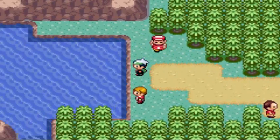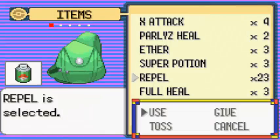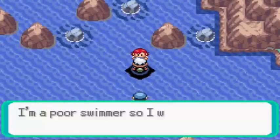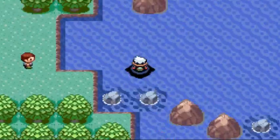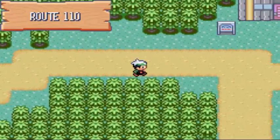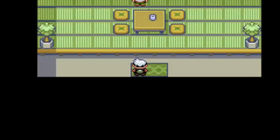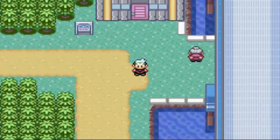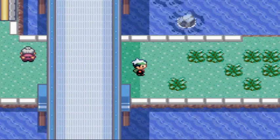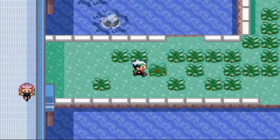If you go this way, now that you have Surf, you can do this. I've already fought these trainers. Let's see what the trick house is — he's not ready yet. We'll just use Repel and walk through.